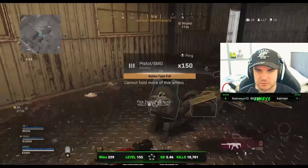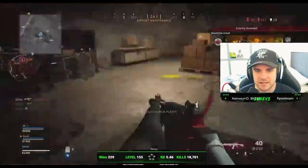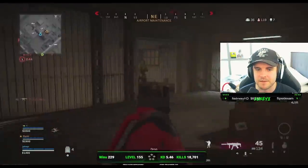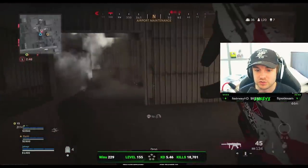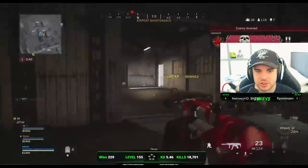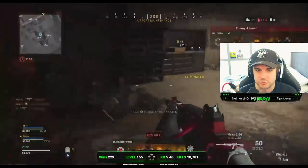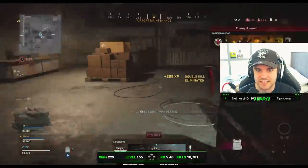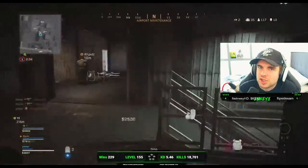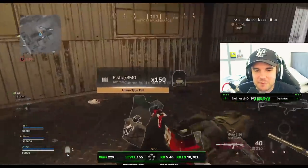Let's just watch that again because it was so clean. This is how to approach a gunfight inside a building. The reason this combo works so well — the MP5 shreds up close. Straight away down to one, down to two, straight away onto a third, really keeping those lines tight. They didn't even get a chance to shoot at him, which is just how you want to be playing.